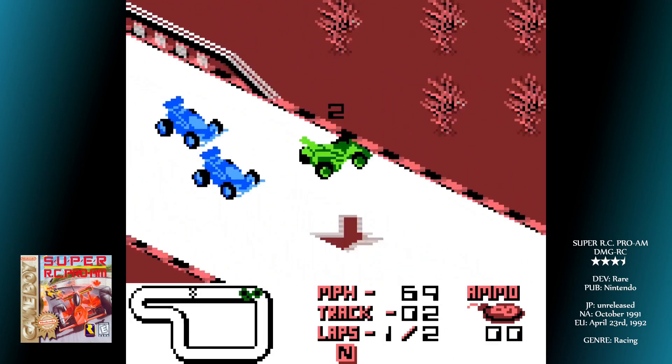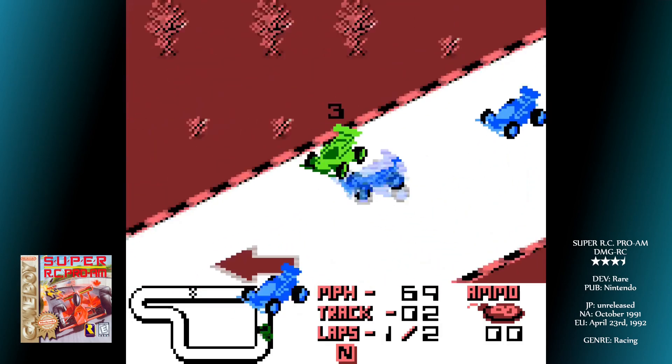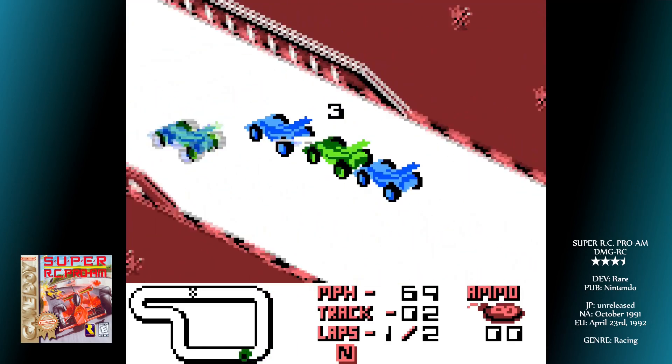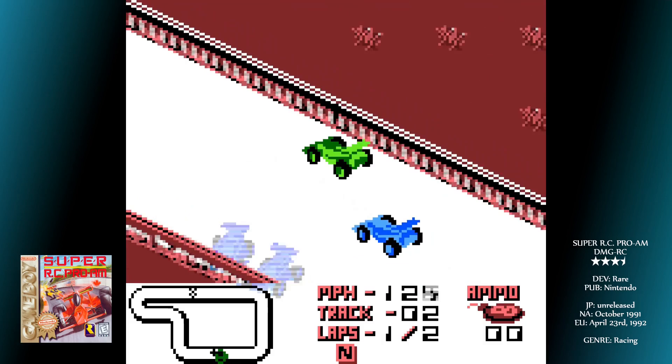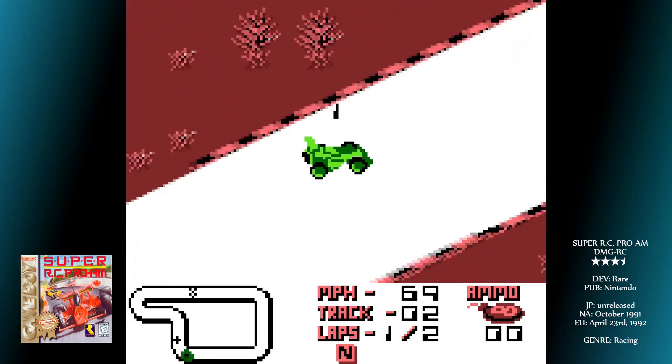There are water and oil hazards all over the place, often conspicuously placed at the natural exit of a turn, which cause you to do a full 360 spin. Hit them on a straight section and you're not hindered — you'll just pirouette and carry on in the direction you're going. It's a pain if you're steering, though.